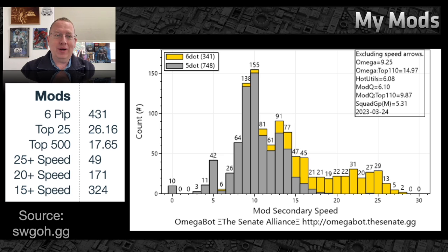Here are my mods overall as of a few days ago: I have 431 six-dot mods. My top 25 mods average 26.16 speed, which is pretty solid. My top 500 mods average 17-plus speed. I do spend a lot of time on this, and my teams are way faster than my average opponent in GAC — which is how I've historically been able to beat people who tend to have two to three million GP above me for the last two years.